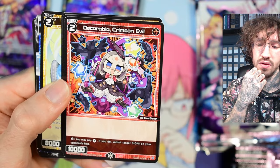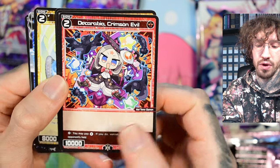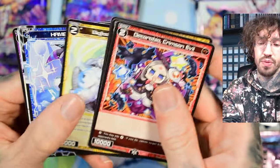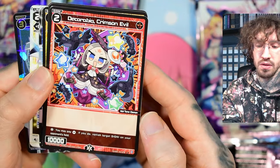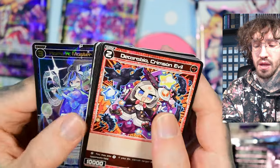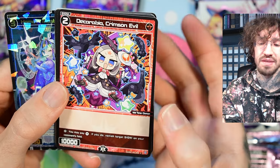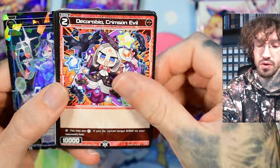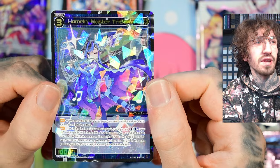She's a playable card — a level two signi at 10k power, with no effect, but she has the life burst effect: you may pay one colorless; if you do, vanish target signi on your opponent's field. She's very good because the signi you vanish doesn't have to be upped, which is a nice addition. You don't have to pay red, so you can splash her in non-heavy-red decks.